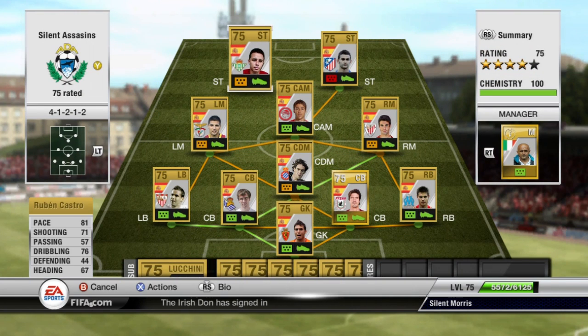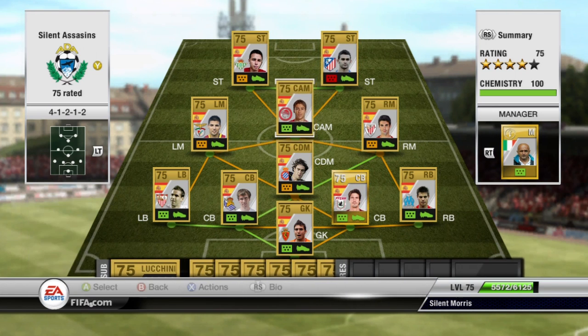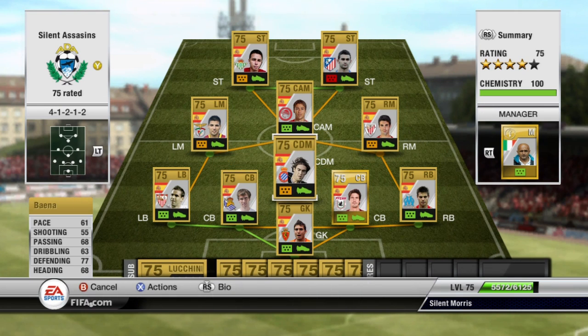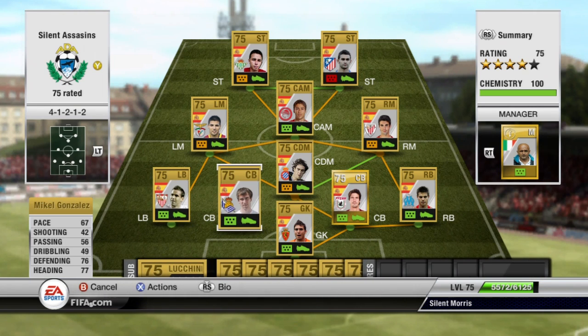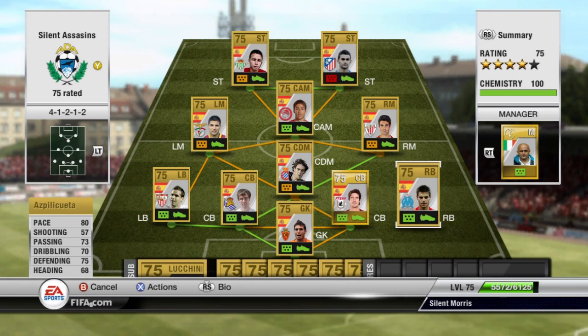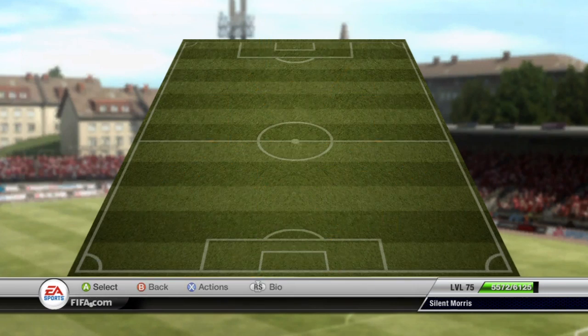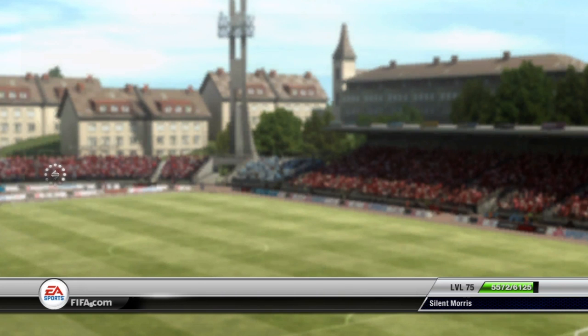Up front I've got Ruben Castro — he's a bit of a beast, scored a lot of goals for me — along with Adrian. CAM we've got David Fuster, not much of a Spanish name there. Left mid we've got Nolito, right mid we've got Susweta, I think that's how you say it. CDM — no idea how you pronounce that, I'm not going to try. Left back Navarro, Mikel Gonzalez centre-back, Cesar Navarro centre-back, and that guy — I'm not going to bother trying, I'll just effortfully fail. And in goal we've got Roberto.